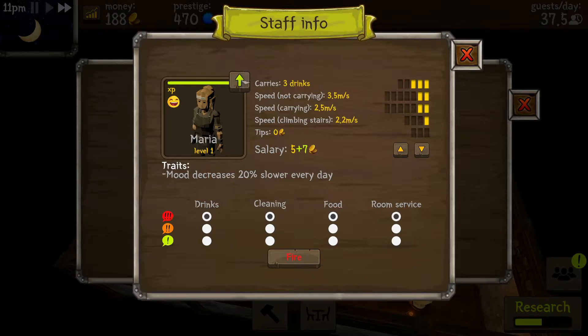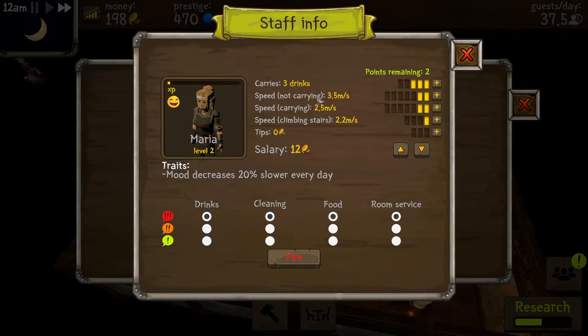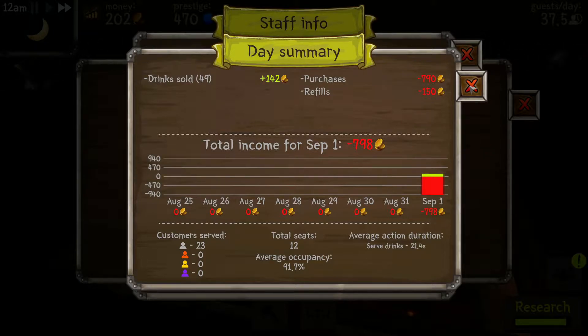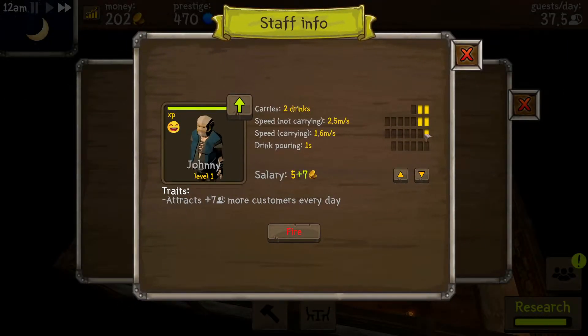She's cleaning too — she's serving and cleaning. She's not very fast but she is doing it. She's got skills! I lost money today — oh yeah, refills, that's why. It's fine. She's happy so she doesn't need more money. She can carry four drinks now. He's upgraded, he's happy, he can do three drinks.